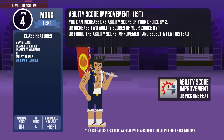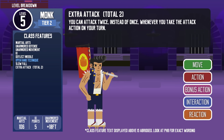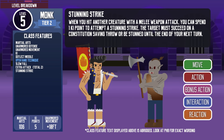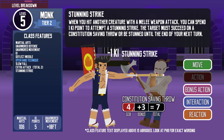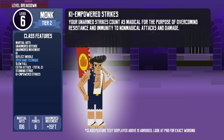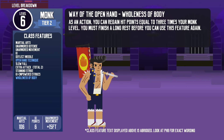At level 4, monks get their first ability score improvement and Slow Fall, reducing falling damage by 5 times their monk level. At level 5, they get Extra Attack — attacking twice with the Attack action, or 4 total with Flurry of Blows. They also get Stunning Strike: whenever the monk hits a creature with a melee weapon attack, they can spend 1 ki point to attempt a stunning strike. The target must succeed on a Constitution saving throw or be stunned until the end of the monk's next turn. At level 6, unarmed strikes count as magical for overcoming resistance and immunity. Open Hand monks also get Wholeness of Body, regaining hit points equal to 3 times their monk level as an action — reusable after a long rest.